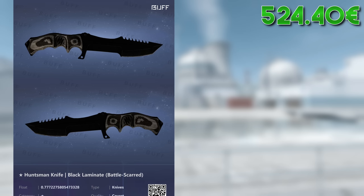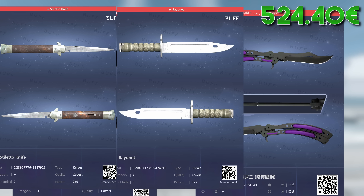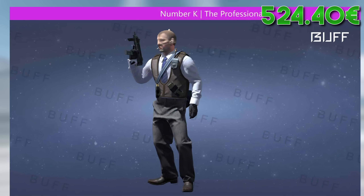For all the high-budget players out there I can recommend the Butterfly Knife Ultraviolet in minimal wear. I recommend wear as low as possible if you want to avoid shelling out the €2,500 for the factory new version. If you prefer white versions, I recommend the vanilla skins — especially Stiletto, Bayonet, or Butterfly, since these are the brightest ones. The T-Side agent I've been talking about all this time is obviously the fan favourite Number K. He's got these nice white sleeves that you can't find on any other agent.